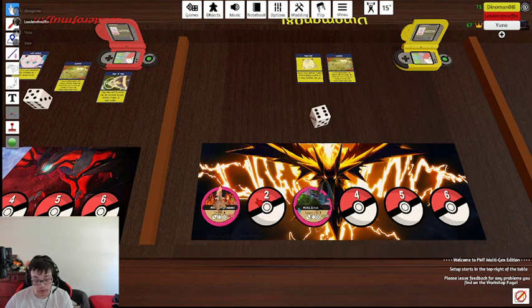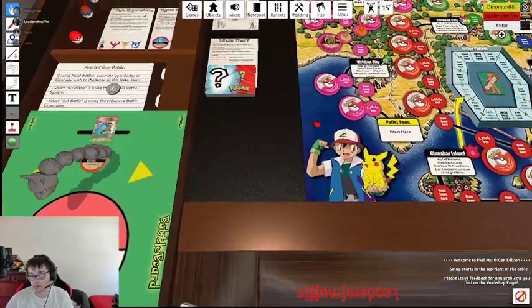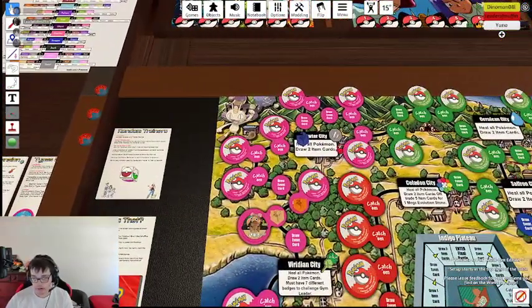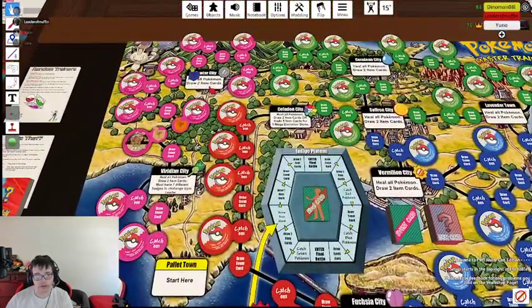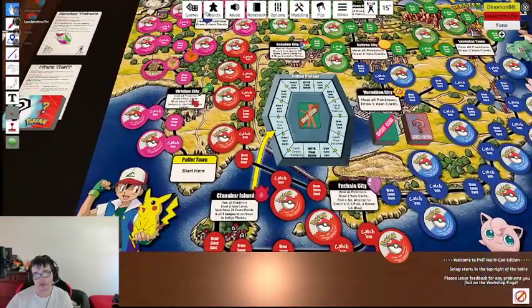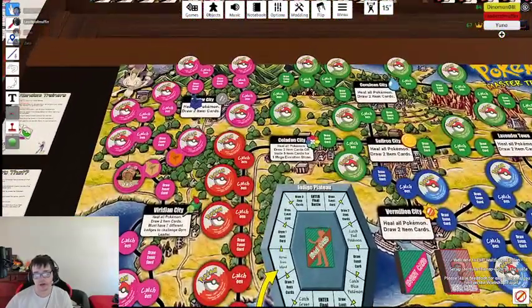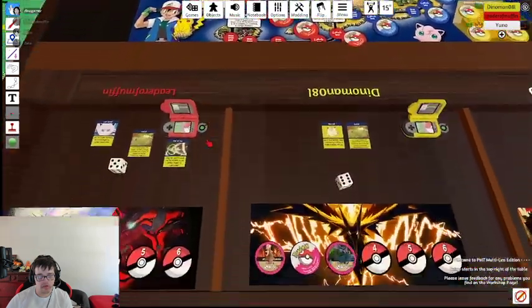My turn. Wait, what? I'm joking. We don't really have any mons. Just to let y'all know - since we are doing gym battles, you can only backtrack if you lose the battle. So my Pokemon's dead? You can revive him with healing at a center. See how the space says heal all Pokemon? So if you land on it again, you're fine. Or if you go back to Viridian. But you can only go backwards now.